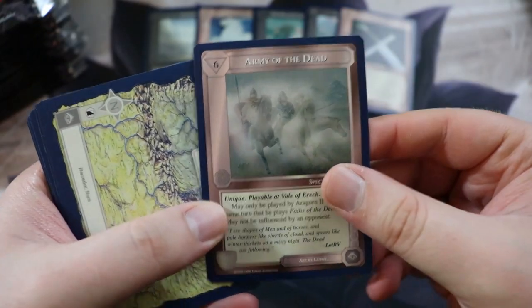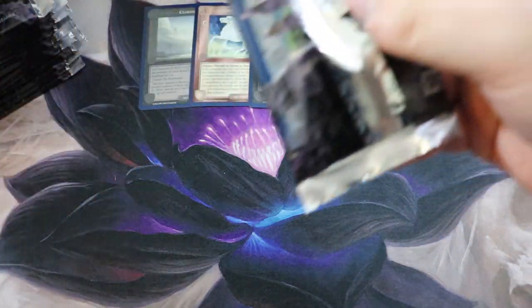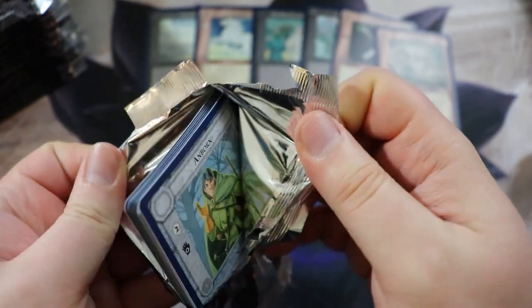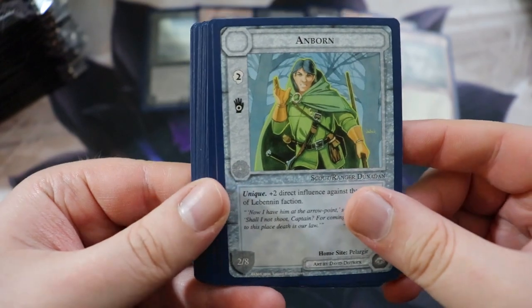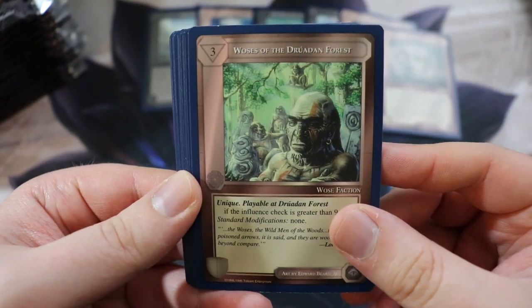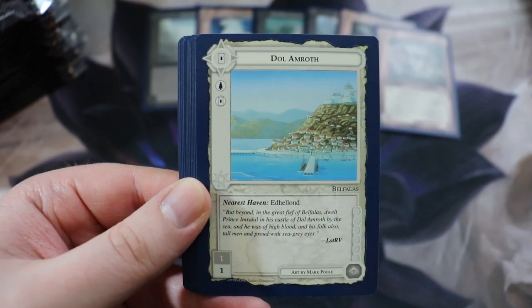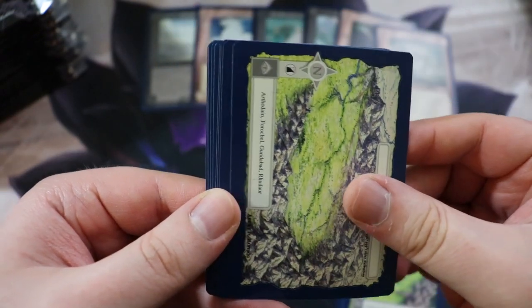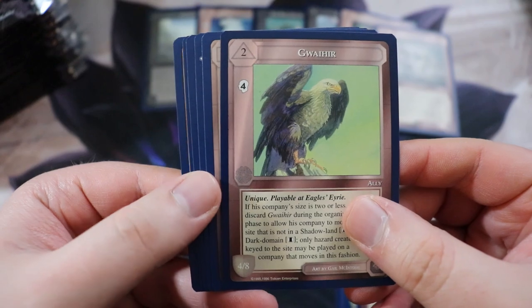Army of the Dead — very sweet rare, I like this card a lot. We have Sword of Gondolin, Awakened Minions, Wargs, Gold Ring, and Far Travels. I really like Army of the Dead — I kind of want to build a solo deck around it using Aragorn and trying to get as many points as you can. We have Anborn, Align, Palantir, Wozes of Drúedain Forest, Dol Amroth, A Friend or Three, and then Gwaihir — I think Gwaihir is the rare.